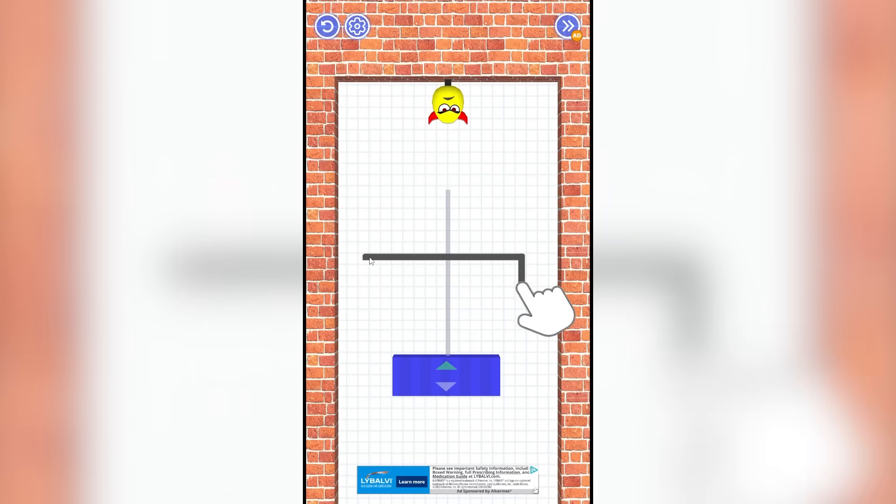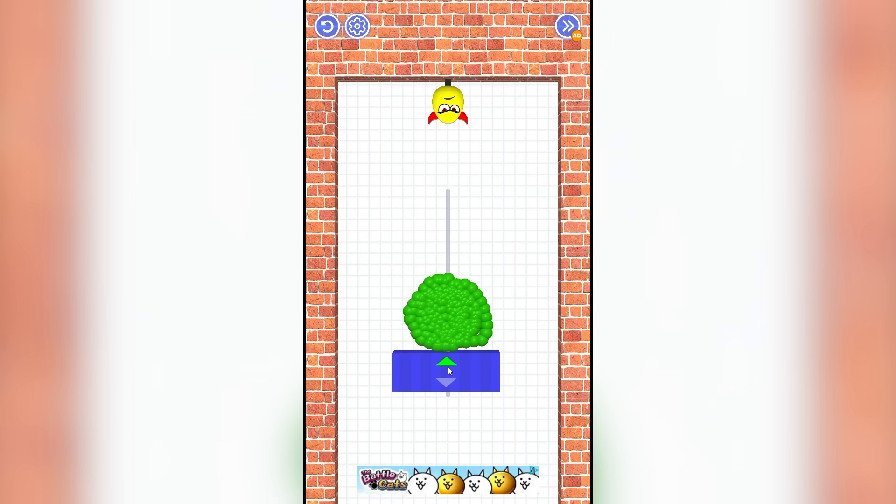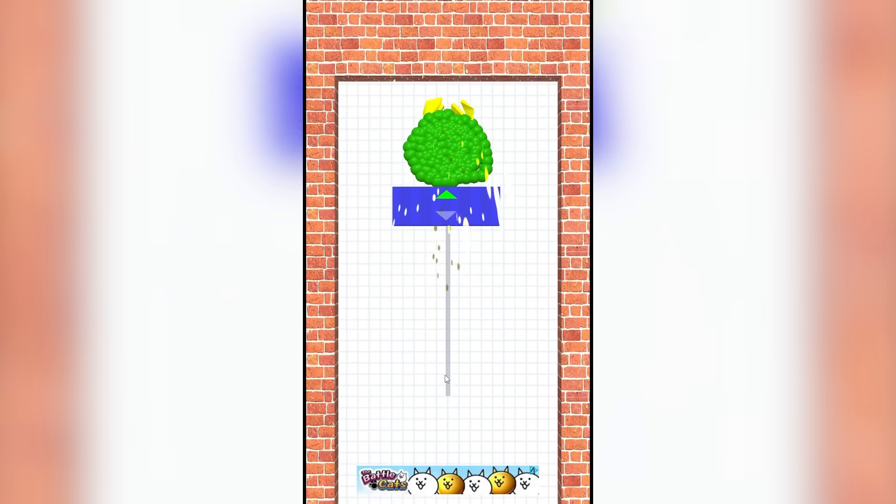Level 30 — getting closer and closer to level 50. It wants me to do a square. How about no? I'm just going to do a circle — I meant a big ball. So we press — we hit the elevator and that's death.